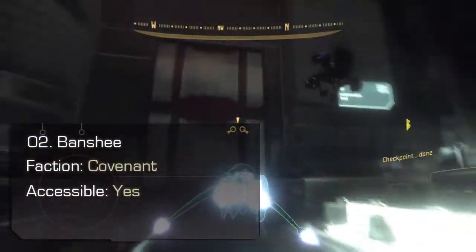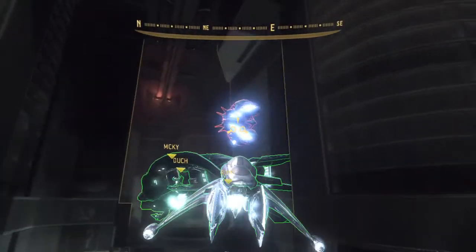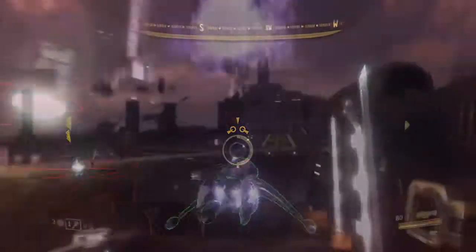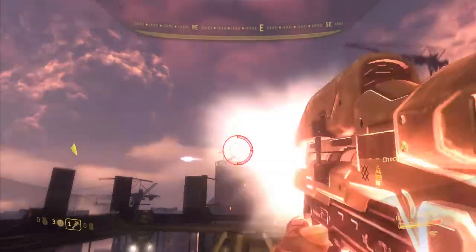Banshee. Banshees can be attacked, but not piloted during campaign and firefight missions, with the exception of Kikawani Station. Take these flying craft down with a well-aimed Spartan laser or missile pod fire.